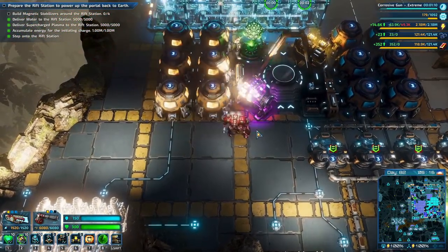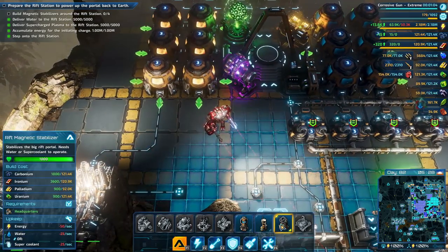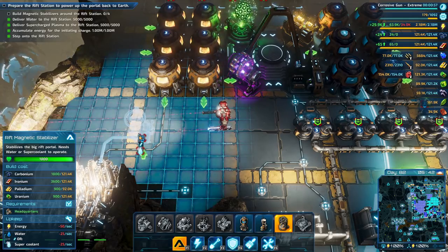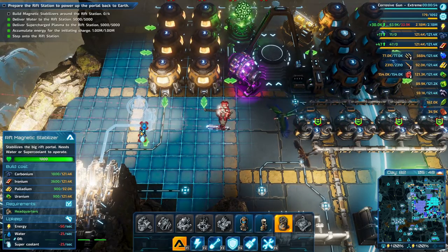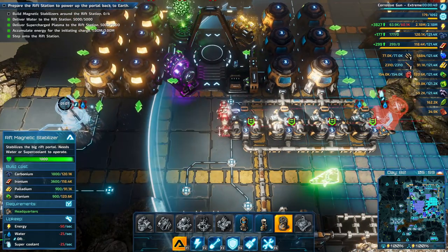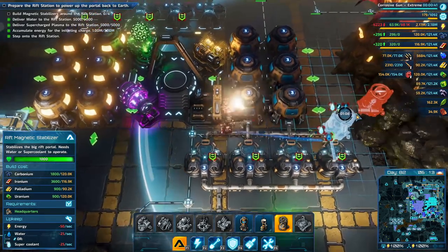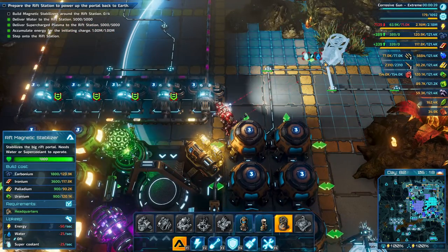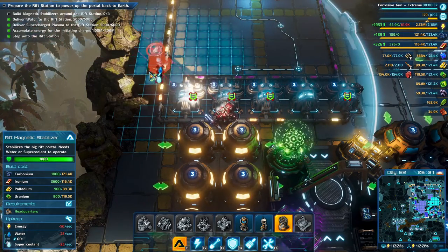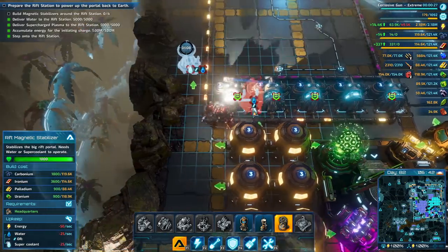Magnetic stabilizers nearby — and we also need to accumulate some power. I don't think that's a problem, we have quite a bit of power. So the only thing we seem to be missing is a bit of these magnetic stabilizer rift thingies. You need some coolant? Or some water. Water is coming — so let's build it here. They have to build like next to each other but not too close there. And then I have to build one over here as well. This one getting water is actually going to be the difficult one. That's actually the impossible one, I think.